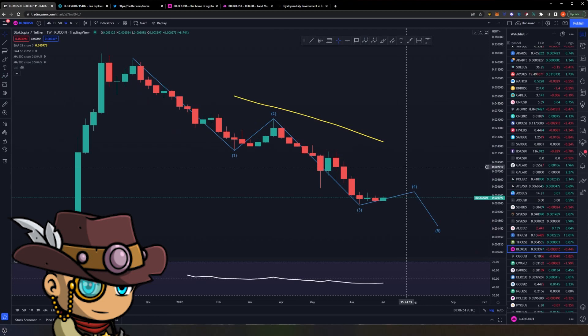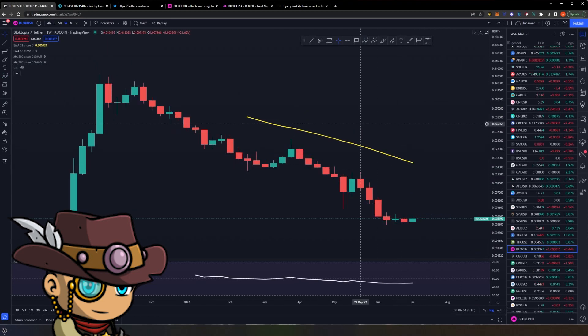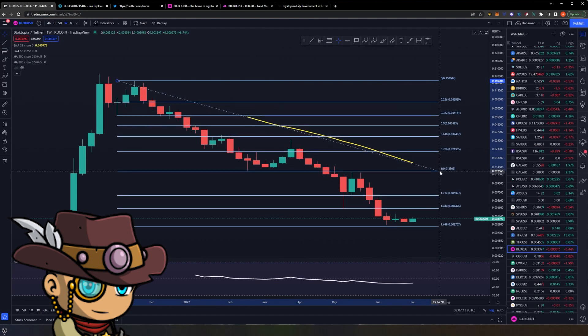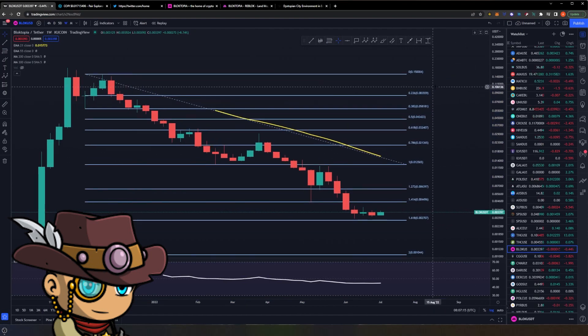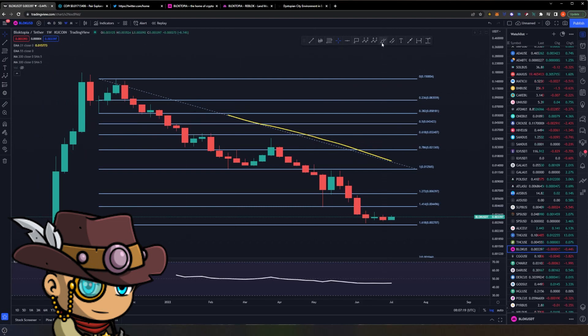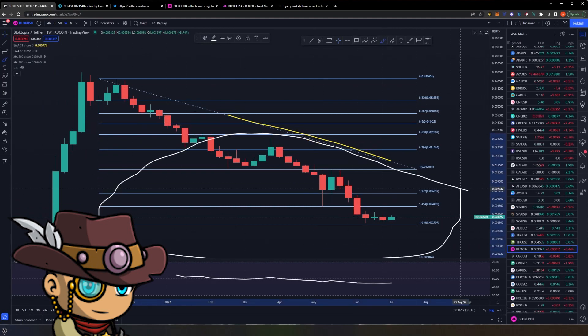How do we know where we could potentially go from here? Similar to what we've been doing across other gaming crypto projects, we overlay a reverse Fibonacci where the end of this particular impulse move is our 1 and the local high is our 0, so that we can establish what Blocktopia has been doing from a price action perspective. Once again, very similar to other gaming cryptos because we are dealing with a lot of price discovery to the downside.